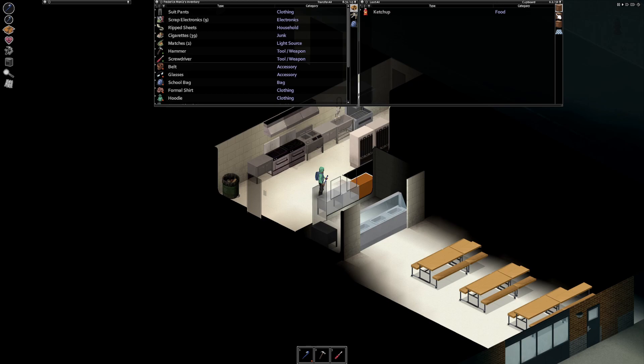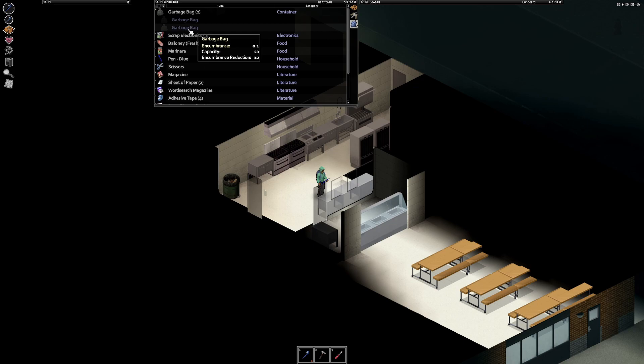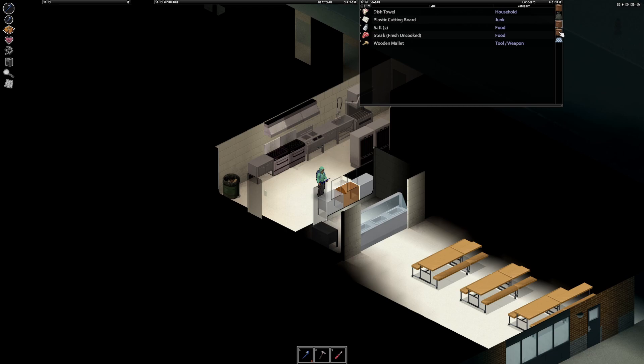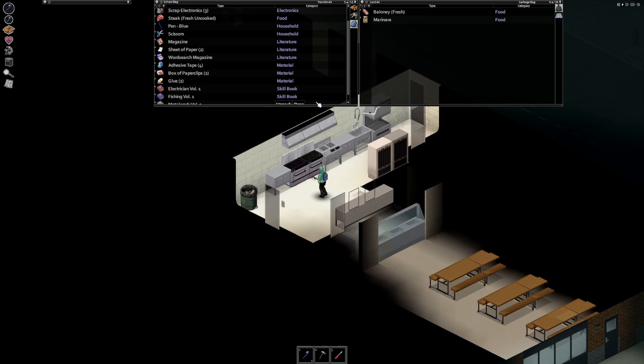Ketchup and marinara — I'll take the marinara to eat. Hey, there's some steak! I'm going to put this on the ground and move the bologna into the garbage bag along with the marinara to keep some food in there. And I'm going to cook this steak while I'm looting — because why not, right? I actually just made steak in real life last night, only the second time at 34 years old, and it was delicious.